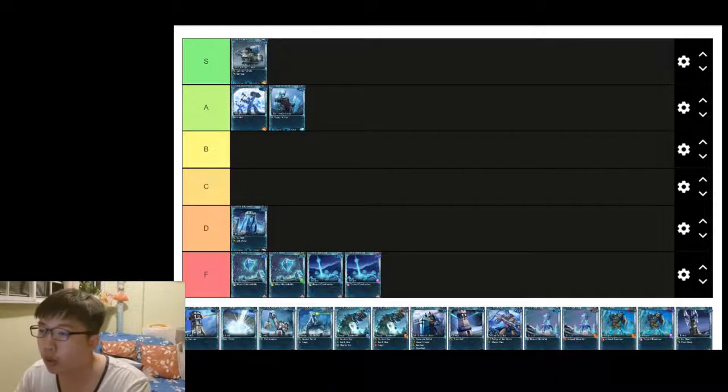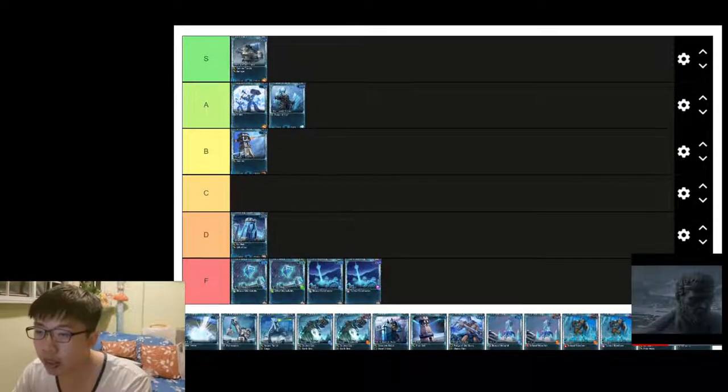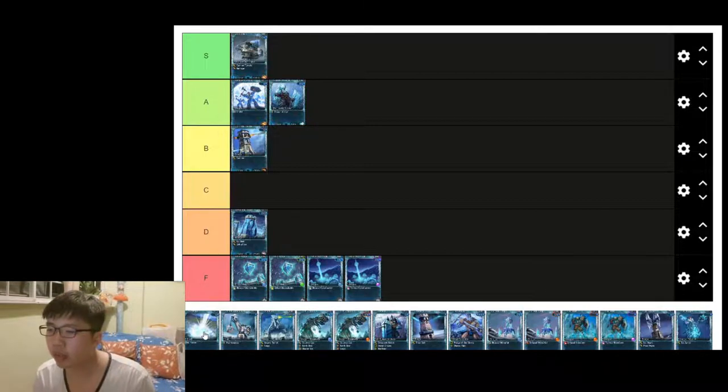Frost Cannon Tower is an excellent tier 2 defense card, although it can only attack ground units, so it's B tier for me — a really reliable defense tower card.